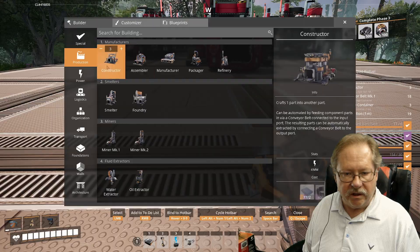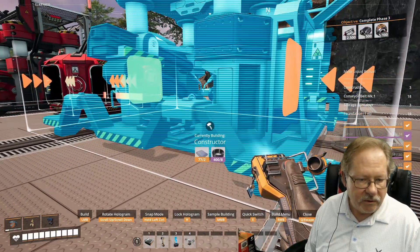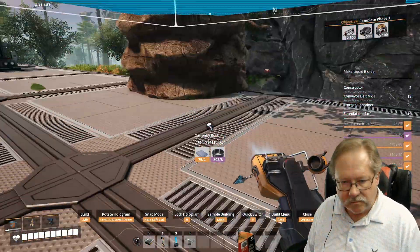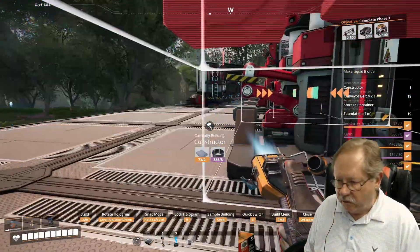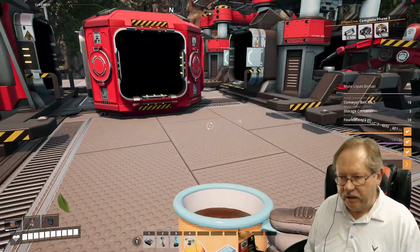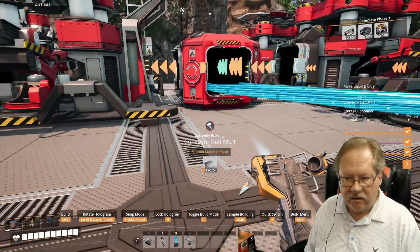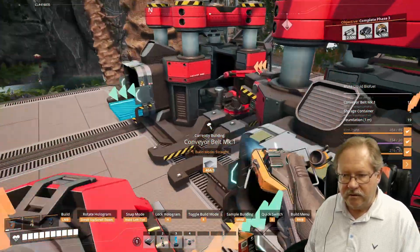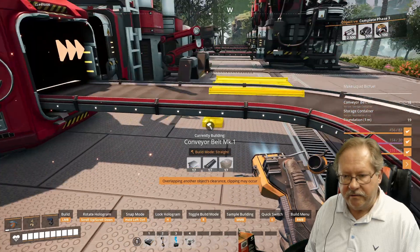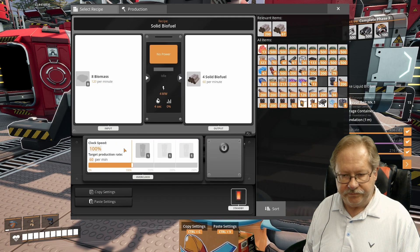Three more constructors for production. The first one I'm going to have output toward that, so I'll put the first one right here in the center and match it up. Then I'll put one right beside it and one right beside that. We're going to go ahead and get our conveyor belt, make a right turn there, and connect them.